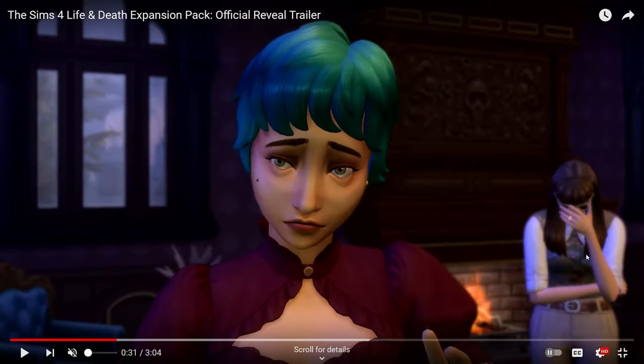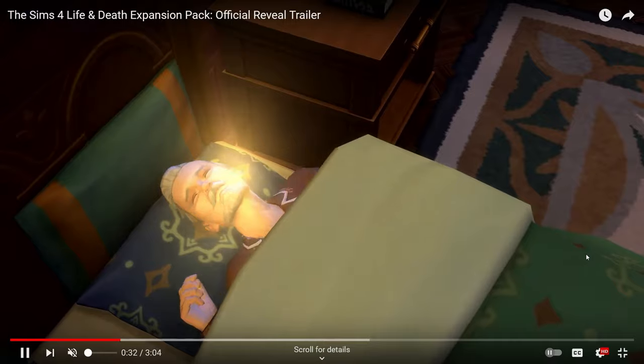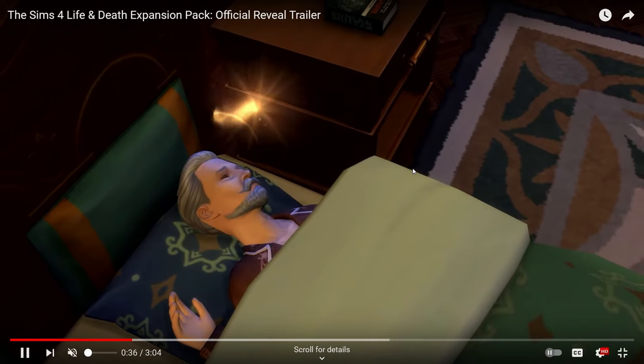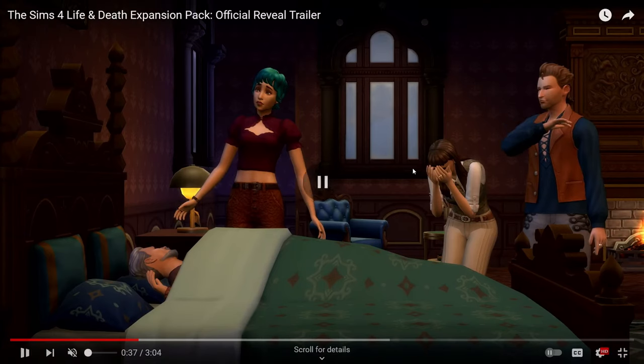They're very sad. It looks like the moment he passed away, his soul is exiting his body — a completely new animation. Is that going to be something we see in game? To witness it — will that trigger even more sadness, or how is that going to work emotion-wise? Not only do sims normally get a sad emotion from hearing someone passed away, but witnessing it could trigger something stronger.